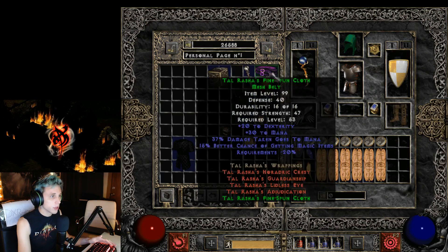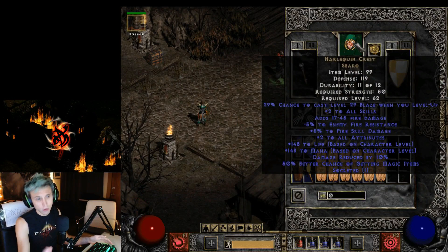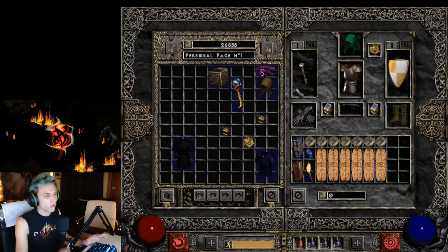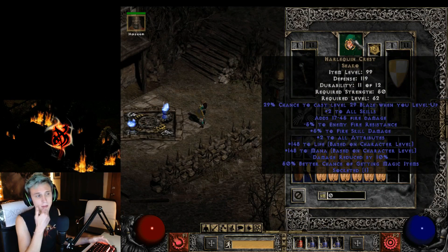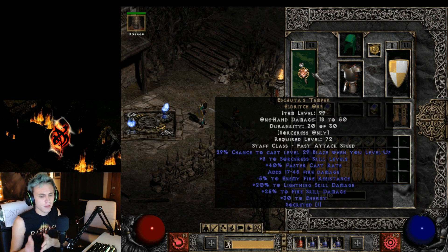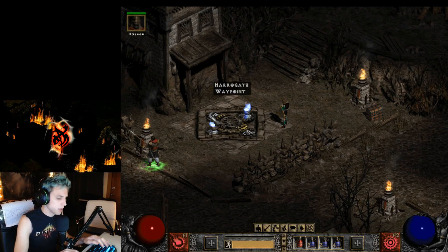Let's switch back to the main gear and I'll show you how ridiculous the damage is on this build. There are other fire sorceress items like a blue helmet with two sockets, faster cast rate, and all that, but those are really hard items to come by. I like to stick to the more casual side of gameplay in Diablo 2 — those items are almost impossible to find legitimately. Not everything needs to be perfect for your build to be effective.